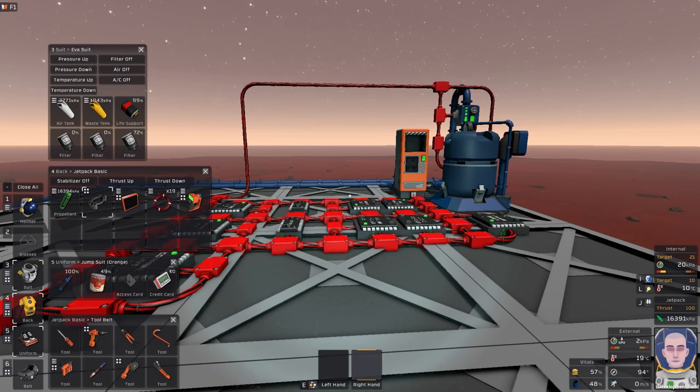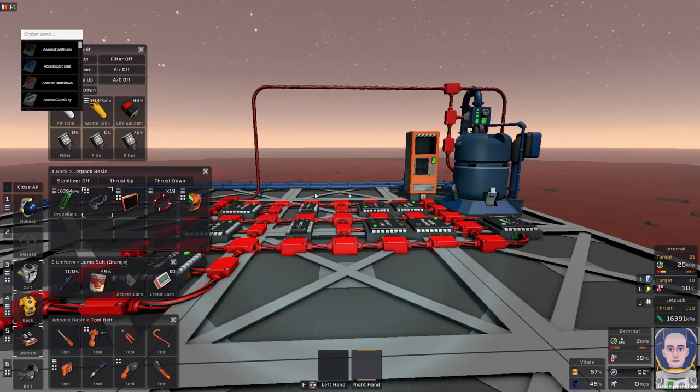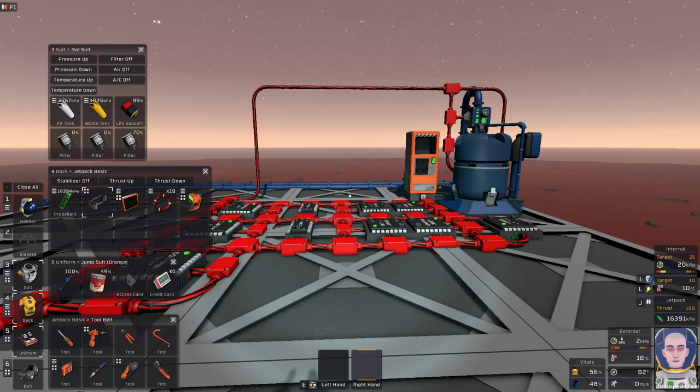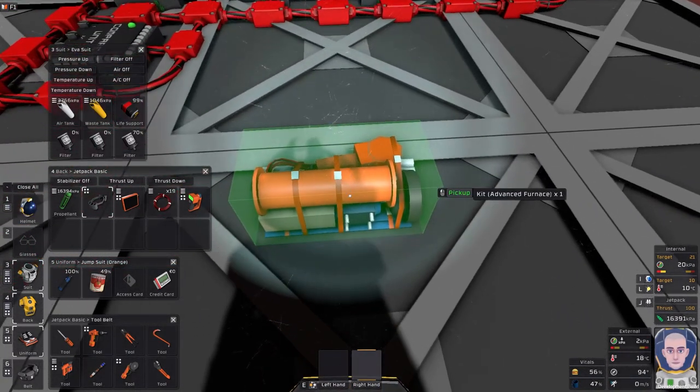Since we are in creative, that's going to make this a whole lot easier, and I'll try to explain things as if we were playing in survival. The cool thing about creative is you can actually open up a spawn menu so you can spawn any object you want in the game. There is a little tool right down here which is called the authoring tool — this will automatically build items so you don't have to worry about the resources. The first thing I want to go ahead and build is the advanced furnace. So this is the advanced furnace — once you select it, just hit F9.